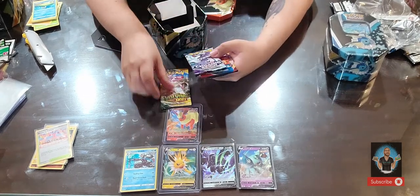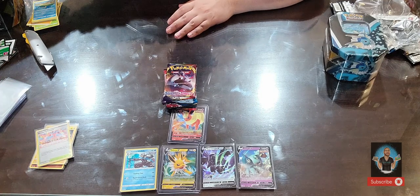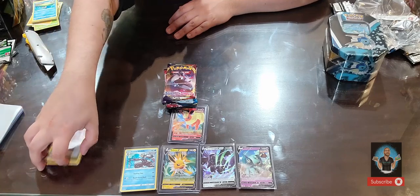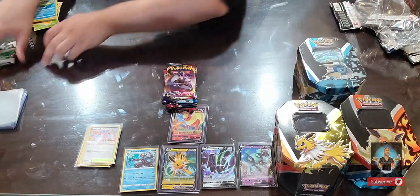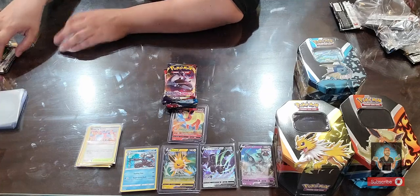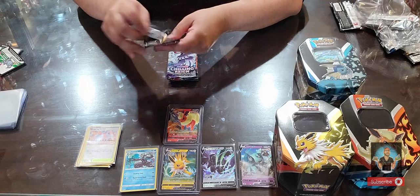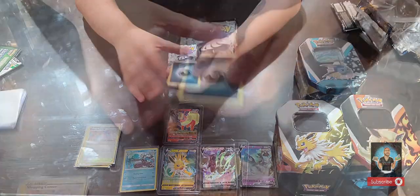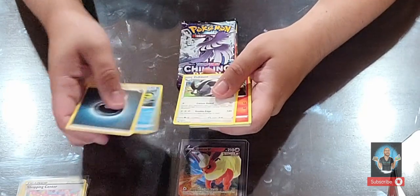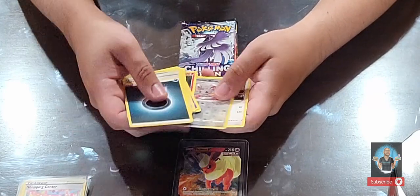Again four packs — we'll go from worst to best. Let's start with Sword and Shield first. Four cards: dark energy, Poké Kid, Qwilfish, double Gastly — what a cutie — a Minccino, and a Snorlax.